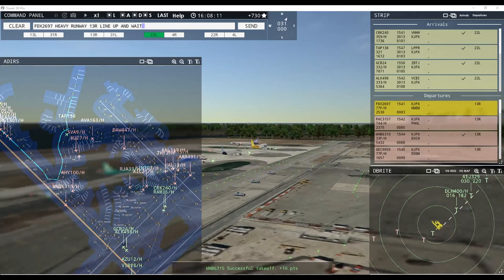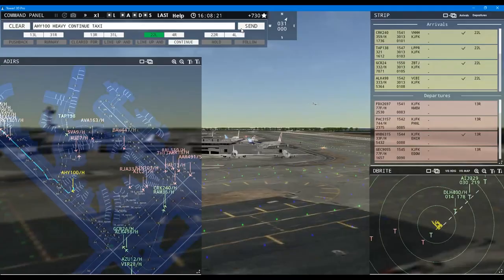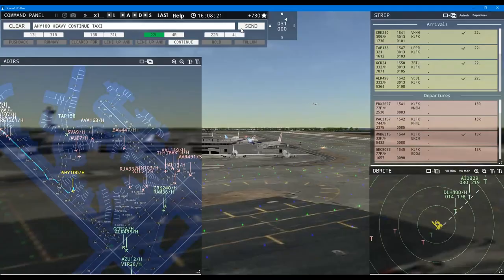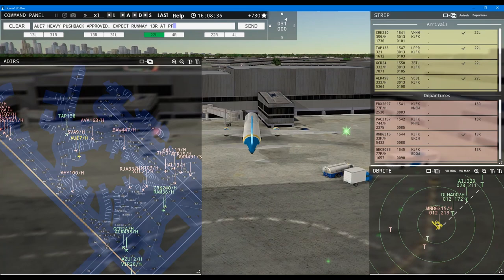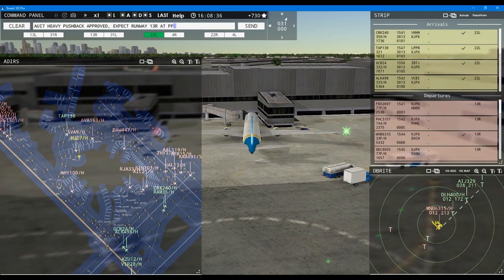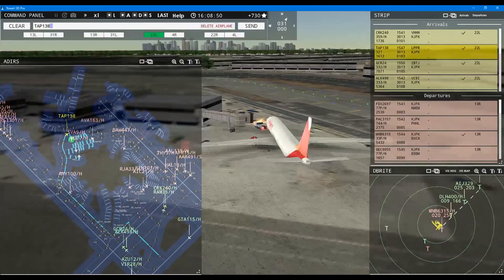FedEx 26907 heavy, runway 13 right, line up and wait. Ukraine International 7 heavy, pushback approved, expect runway 13 right at Papa Foxtrot. Saudi A9 heavy, pushback approved, expect runway 13 right. Avianca 163 heavy, pushback approved, expect runway 13 right. Air Portugal 138, continue taxi. Asiana 4901 super, runway 22 right, cleared for takeoff. Finnair 103 heavy, continue taxi.